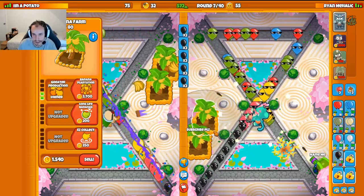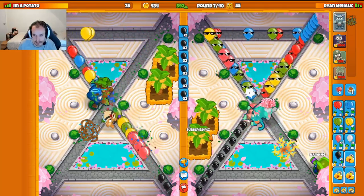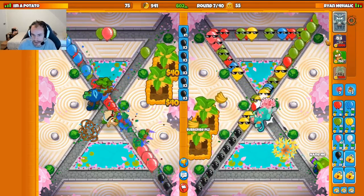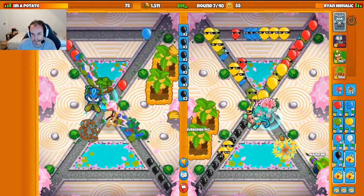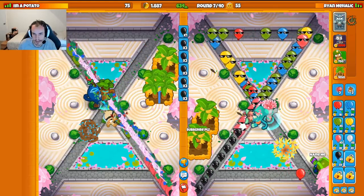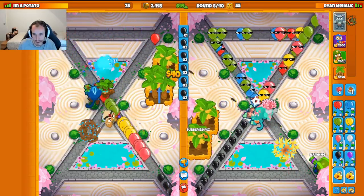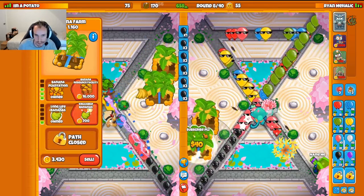Two farms up — nice. We'll see if the enemy sends; if they do, I'll get another Dartling down, otherwise we'll chill. Keep throwing down the Living Coral as early as possible so it has time to build up every round — that's very important. They've got their third tier farm down; I'll get my Banana Plantation soon. After that, we'll start saving for Hydro Rocket Pods — can't really greed for many more farms here.